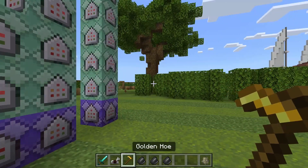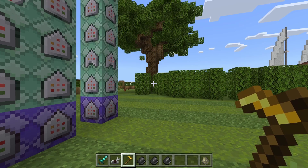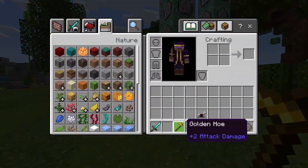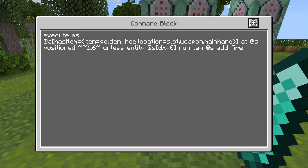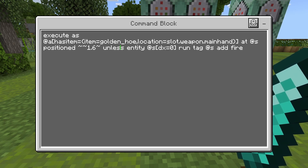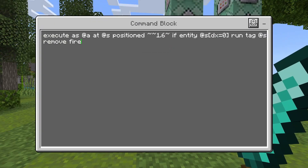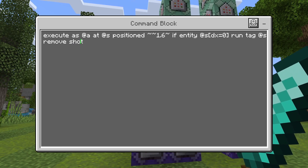The first thing we're doing is making it so that, number one, it gives me a tag whenever I sneak while holding a golden hoe. Then as soon as I fire, it gives me another tag to make sure I'm not firing more than one bullet at a time. If the player is holding a golden hoe and they're sneaking, we give them the tag 'fire'. If they're not sneaking, we remove the tag 'fire', and we also remove the tag 'shot'.